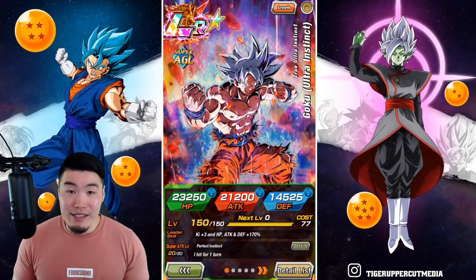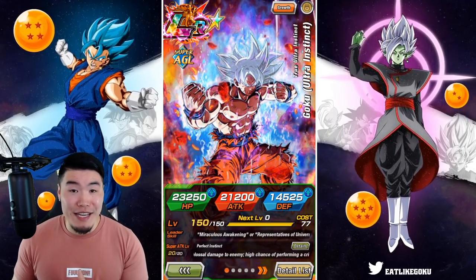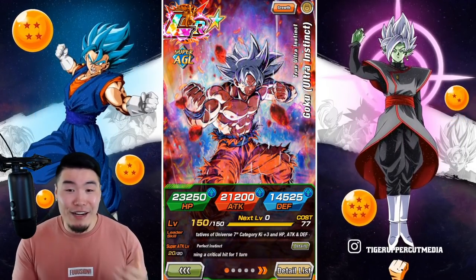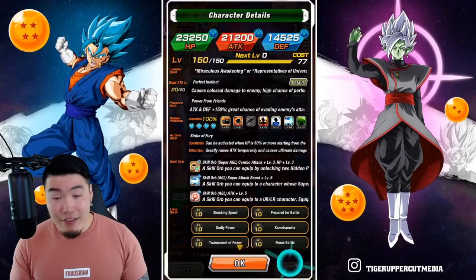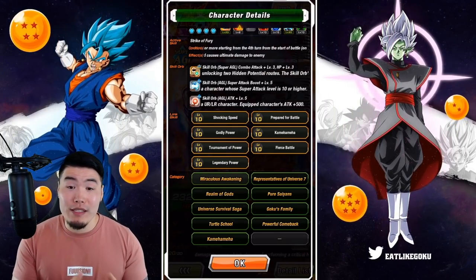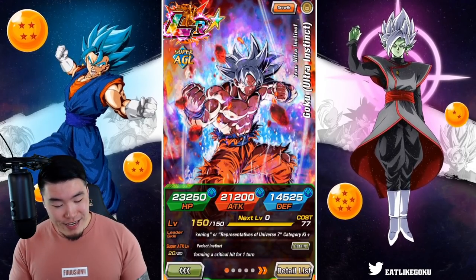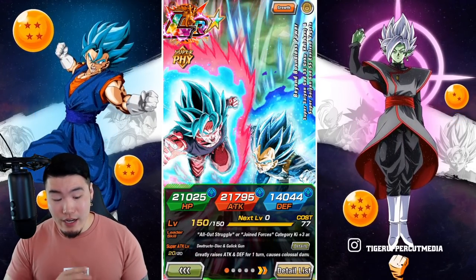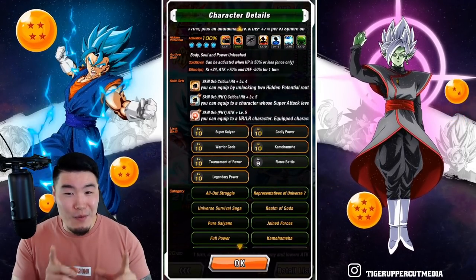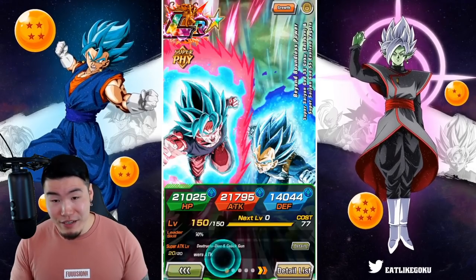I don't know how he does it, but that kid is like magic — almost every single time he comes on the channel, something like this happens. So we got our UI Goku done and I haven't been slouching on the links either. Max links, pretty solid skill orbs, so this guy should be very, very good in this showcase. The LR Blue Boys are at 100% and also close to max links, although that one Fierce Battle link refuses to level up.